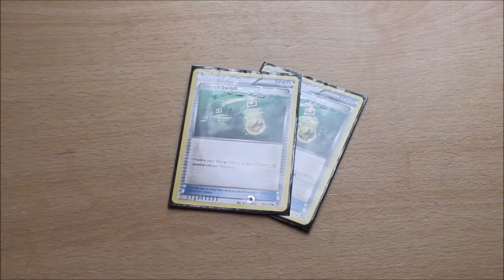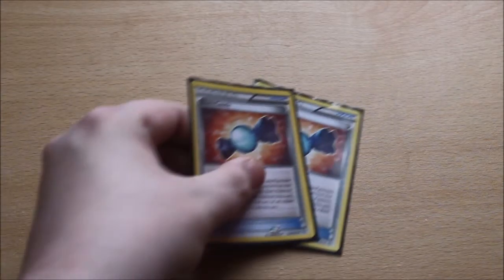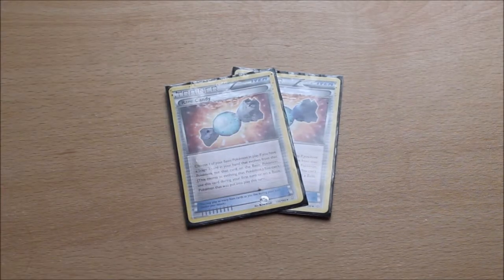We also have 2 copies of Energy Switch, which lets you move a basic Energy from one of your Pokemon to another. This is just in case you don't draw into Flygon — it's nice to be able to move Energies around. And 2 copies of Rare Candy, as I mentioned, which lets you jump the evolution line and get to Stage 2, so Flygon and Slaking will be quicker to get to. A must, in my opinion, for this build.